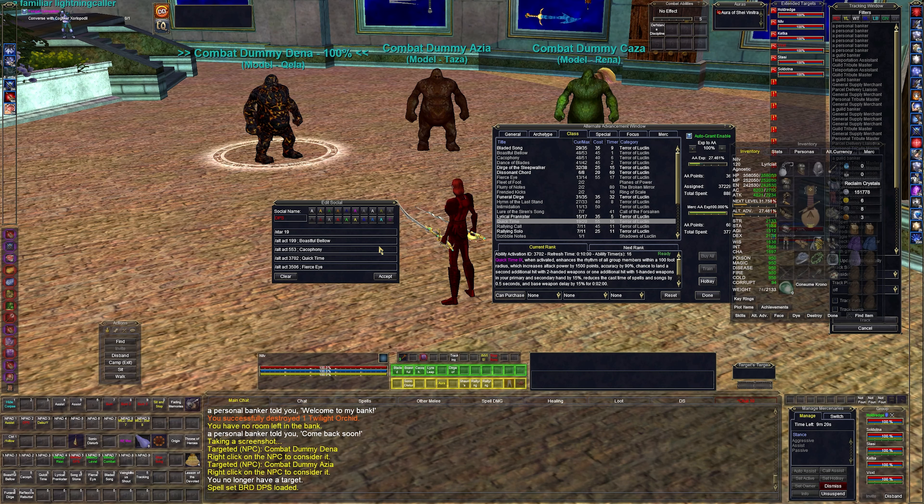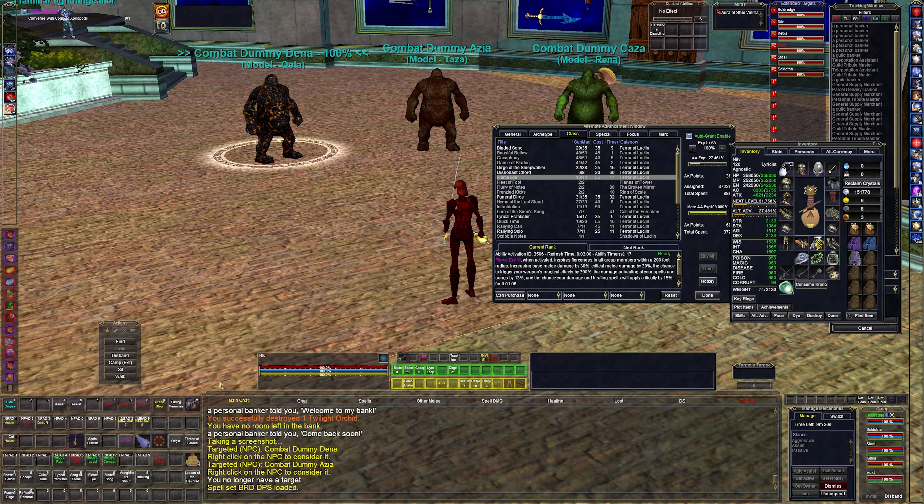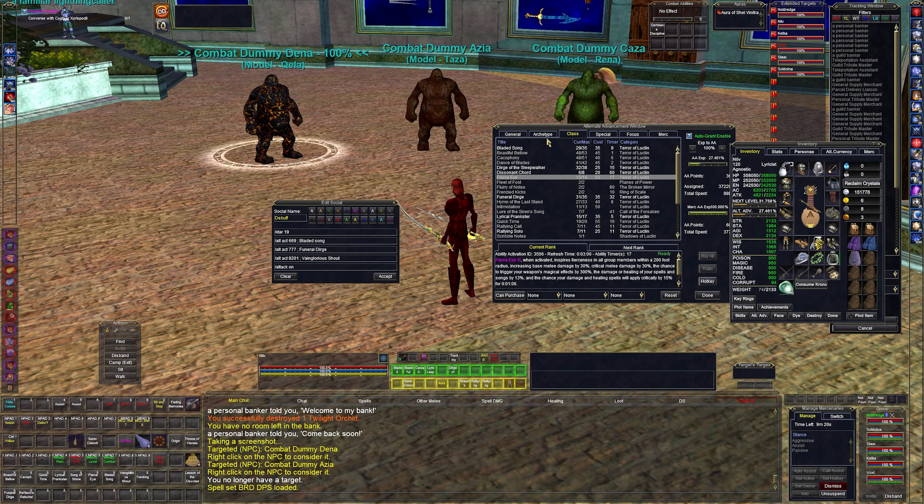Quick Time is probably the biggest ADPS spell in the game — it gives everybody a real edge. Then Fierce Eye increases all group members' base melee damage by 30%, critical melee damage by 30%, chance to trigger weapon magical effects by 300%, healing spell damage by 13%, and the chance for damage and healing spells to land a critical by 15%. Fierce Eye and Quick Time together make the bard probably the top ADPS class in the game.